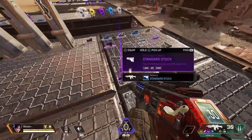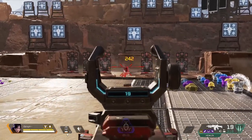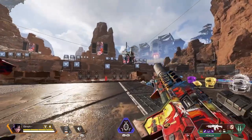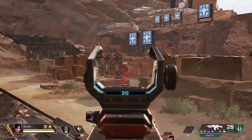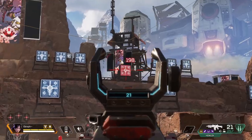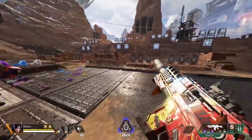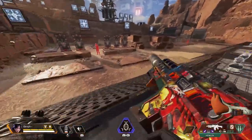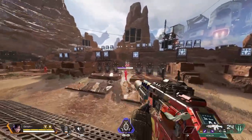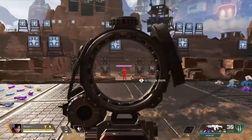Next up we have the Hemlock. The Hemlock greatly benefits from being used at range — switch it to single fire and you can absolutely laser people. It's definitely a contender with the G7 as one of the best long range weapons in the game. If you hit all your shots you're dealing 660 damage, and it's not even that difficult. The rapid fire on single fire mode makes it incredibly devastating at range.